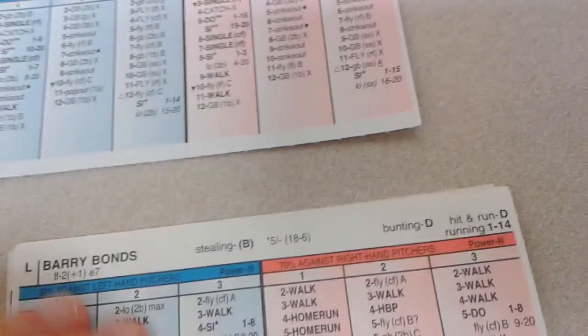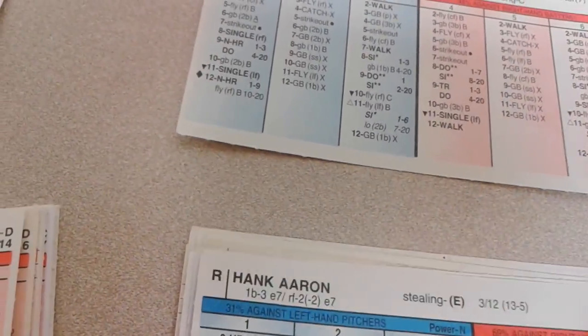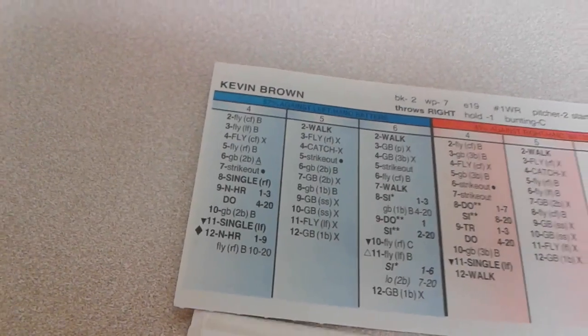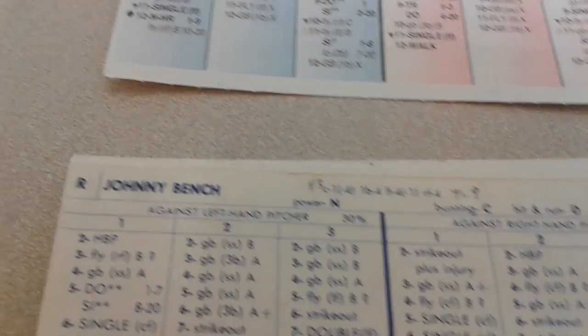We go to the bottom of the fourth — they've got a 5-1 lead. The Hall of Famers have their work cut out against the surprisingly effective Kevin Brown. A 2-11 for Hank Aaron — a fly to left. Mickey Mantle — a 6-7 against the lefty — a walk, Kevin Brown's second walk. Mike Schmidt — a 4-6 — another strikeout for Kevin Brown. He is racking them up and pitching like a Hall of Famer. Johnny Bench — 1-4 — fly to center. The Hall of Famers go quietly in the fourth.